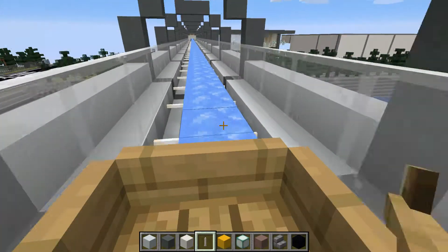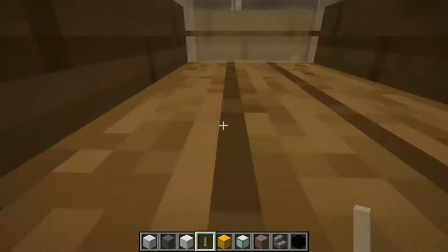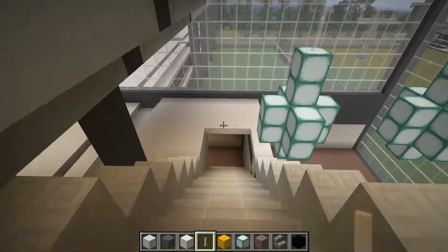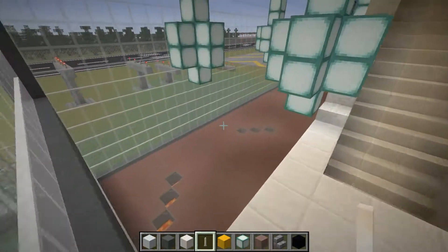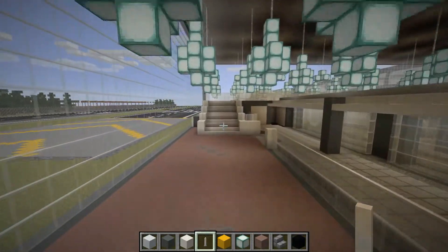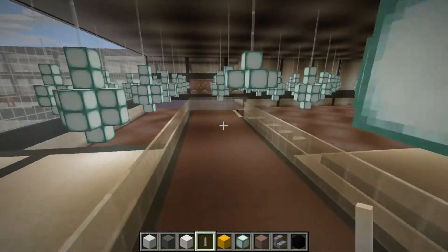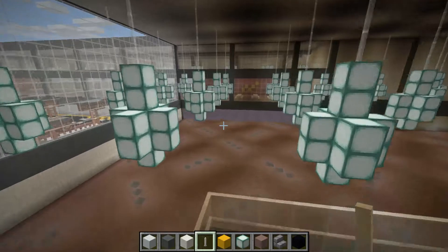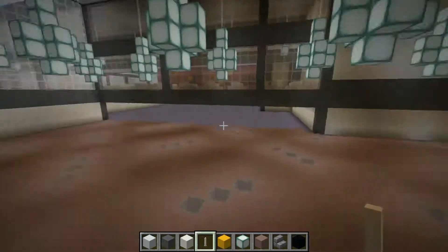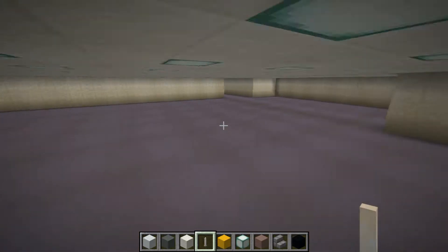It will take us right into the main airport — the train hangar. It's going so fast it actually knocks me into the wall. Let's just fly out here. This is the main — almost like a train terminal of the airport that I've created here. I haven't done much to it; I've just built a massive hangar sort of thing. This should be filled in with shops and so forth but I just don't have the time.